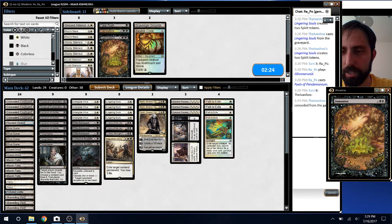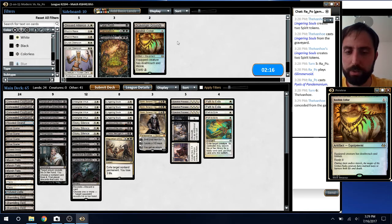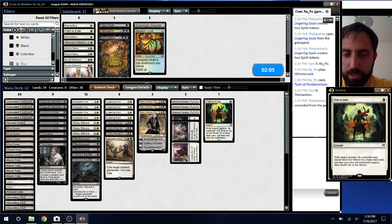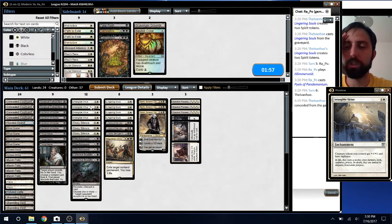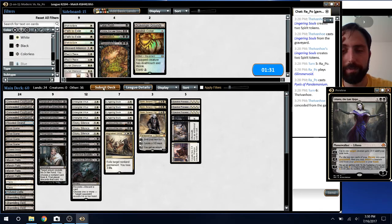Definitely Unmaking is bad. We said we brought in Stony Silences for just this reason. What do we want to lose? Let's lose the Paths — I'm not going to Path my own creatures often enough. Maybe lose a Virtue because it's bad against Ensnaring Bridge, although it might just speed up the clock. I think I just die to Ensnaring Bridge anyway — realistically they're going to empty their hand and I can't beat it. If they don't have the Bridge I can win anyway; if they have a Bridge, her ultimate doesn't do anything. Easy enough.